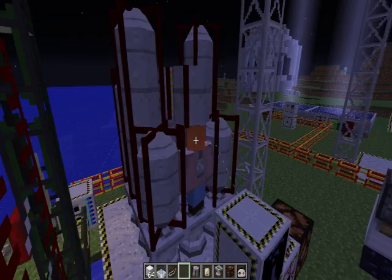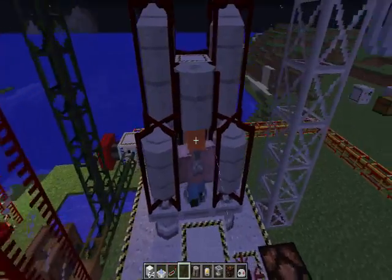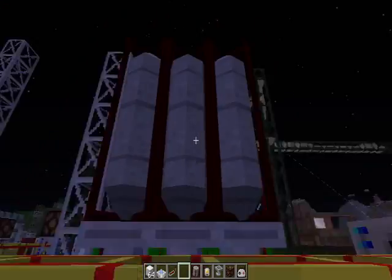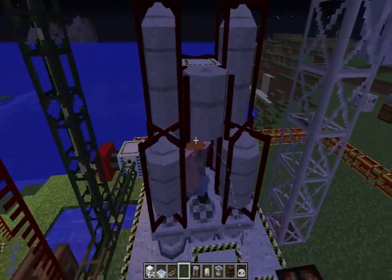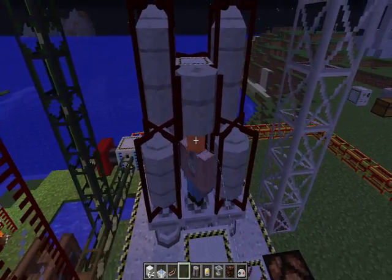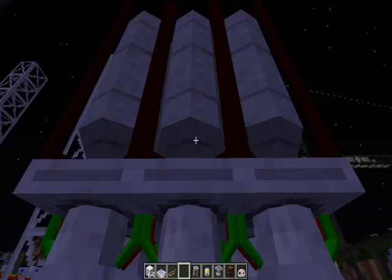Remember how the rockets used to actually just have like a solid square for a bounding box? Now I've actually got it so you can walk inside the rockets, kind of like you would in the overworld or whatever. Still a little bit buggy with the wall collision — you can see I'm kind of bouncing a bit — but I do have the walking on the surface working fairly well.